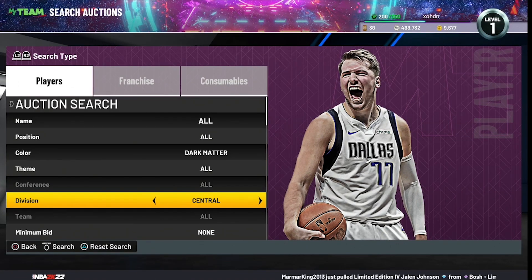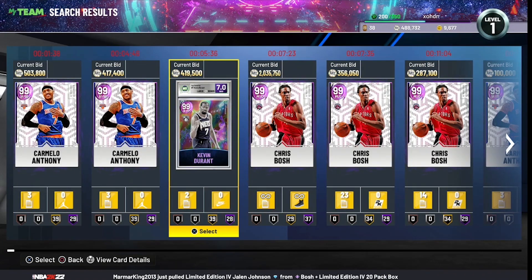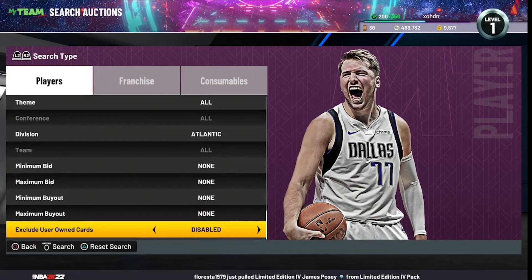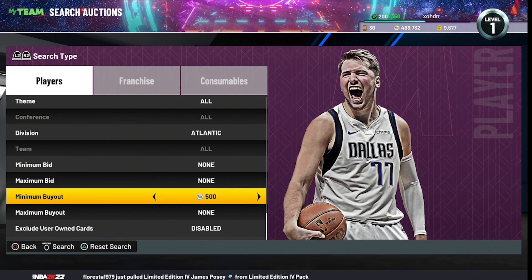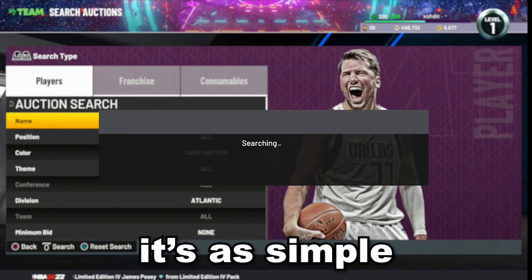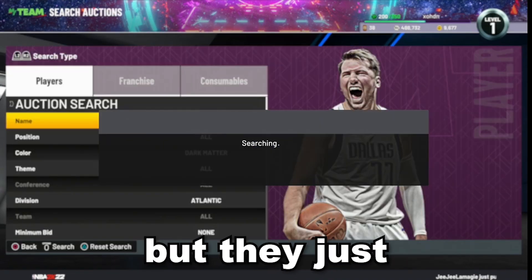Now we have the Dark Matter filters. The first one is Dark Matter with the theme set to Atlantic. On this filter you can see Carmelo Anthony, Kevin Durant, Chris Bosh, Kristaps Porzingis, Patrick Ewing, and Kawhi Leonard — a pretty crazy filter. It's very easy to set up: just put the minimum BIN to 500 MT and keep refreshing.